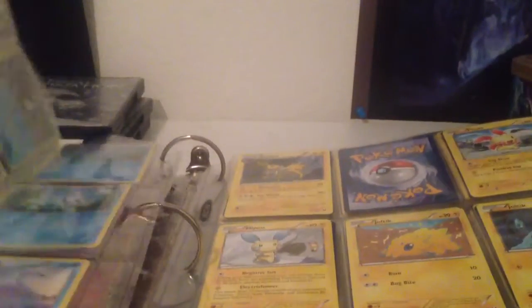And here's Dark Explorers. I need the EX cards — I got Kyogre, but basically I just need all the Ultra Rares except Kyogre. I do need the Full Art version of Kyogre though. That's basically it.